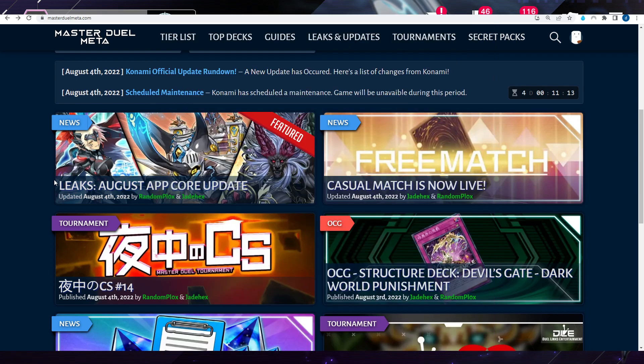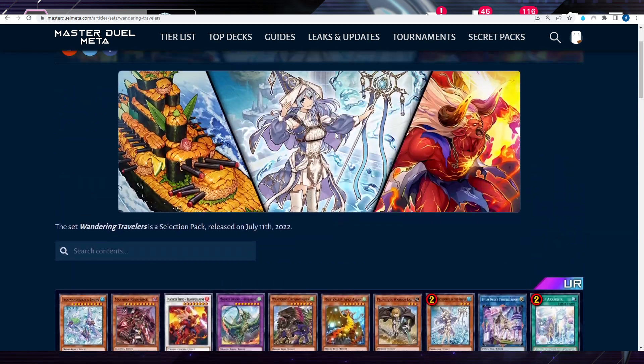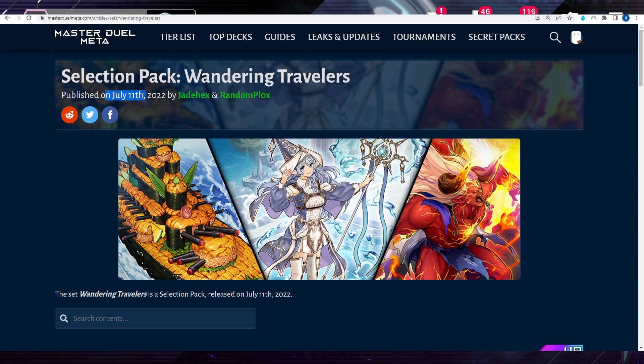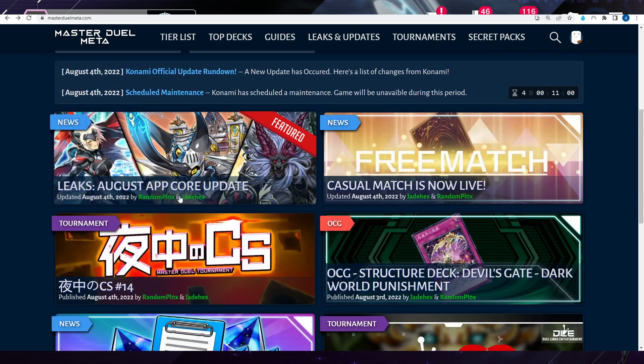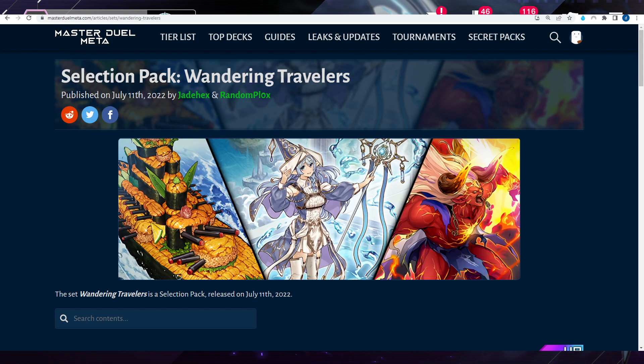Now let's hop right in. The last selection pack came out July 11th, and we know how influential that was. Will the next pack be as influential? No, but all three selection packs combined are going to be immensely impactful — big, big changes. The next selection pack will be out by next week.